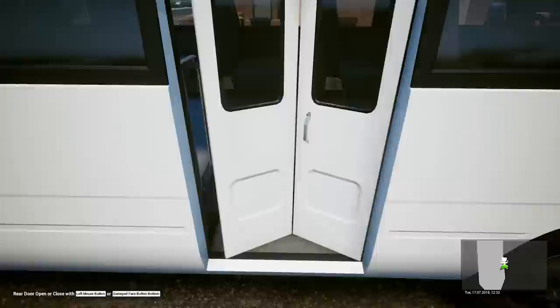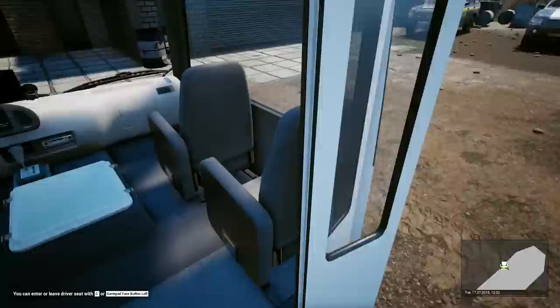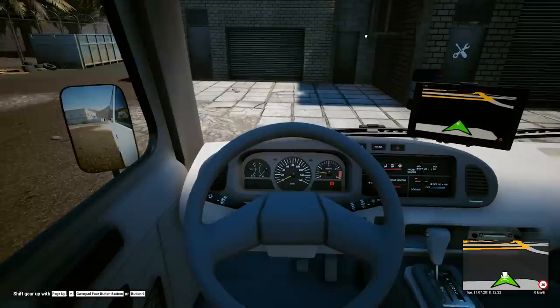Let's go ahead and hop up in here and check it out. We can open our doors here — it's pretty crude and rude as far as the interior goes, but it's supposed to be an older bus. You'll see that it has all the analog gauges and all that stuff. However, they did add a GPS in it, so that's cool. Let's hop in here. Let's fire this baby up. You can hear her come to life just like that.